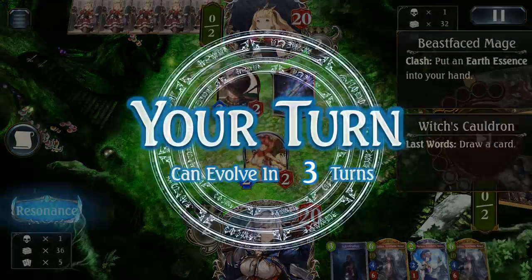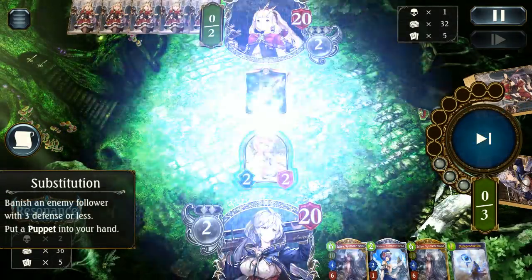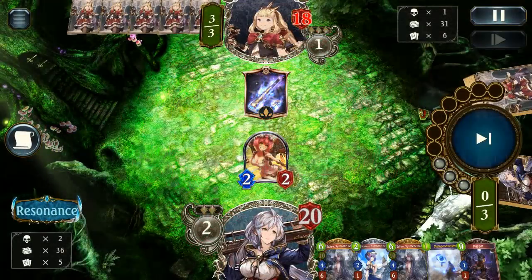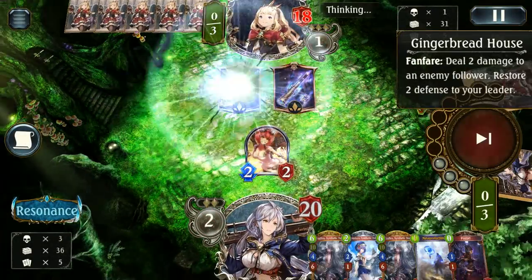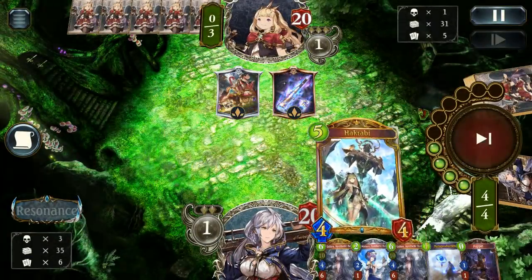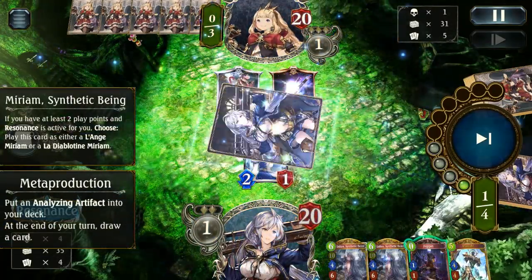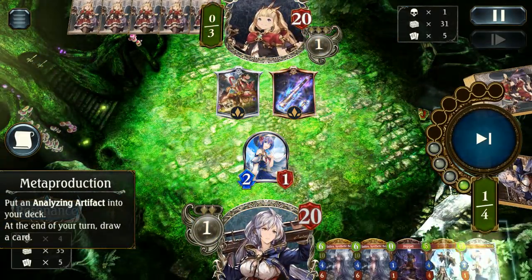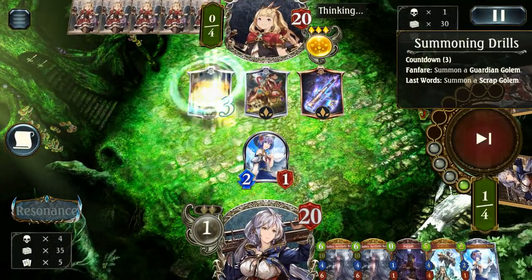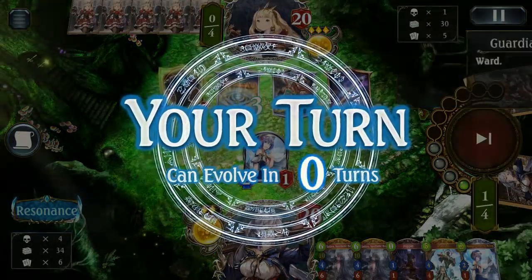Beast Face Mage — not really a problem, pretty easy to banish. We can still ping a couple of damage to their face which is always great. Icarus is amazing for that, getting those little bits of damage in. Unfortunately Gingerbread House pretty much negated all of that, but it did waste their turn. I accidentally played this in the wrong order — I should have played Meta Production and then Miriam, put the couple of cards in our deck and sat pretty comfortably, but I just happened to put them in the wrong order. That's life — sometimes you make mistakes.